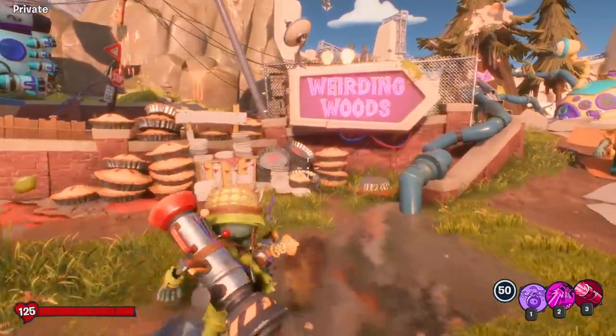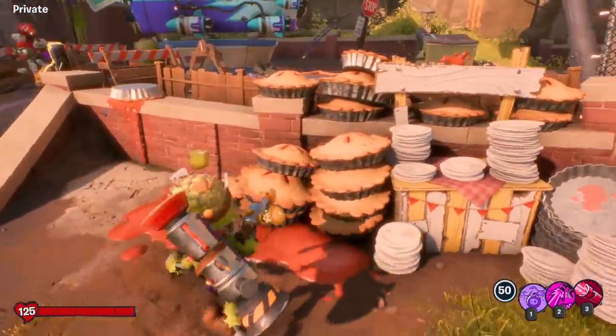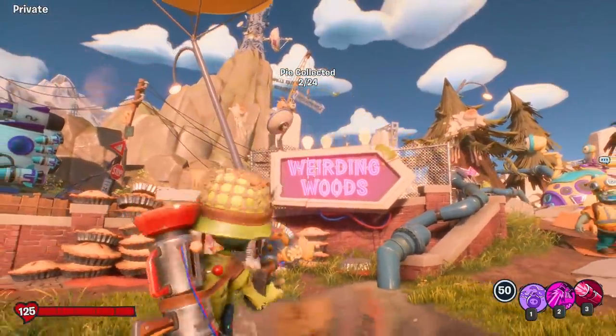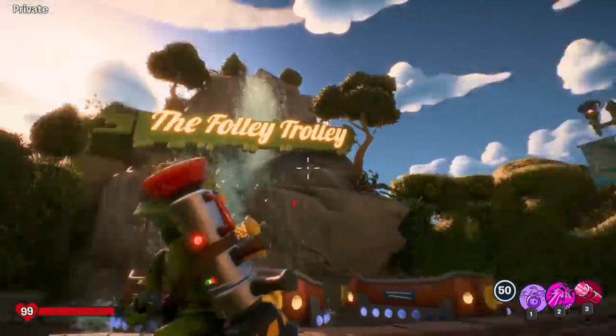On the zombie side of the map, before you get to Weirding Woods, it's right here. There's a bunch of pies, but you can only collect one of them. I wish you could collect all of them just right here, but there's a pie right there — that's number two for us.